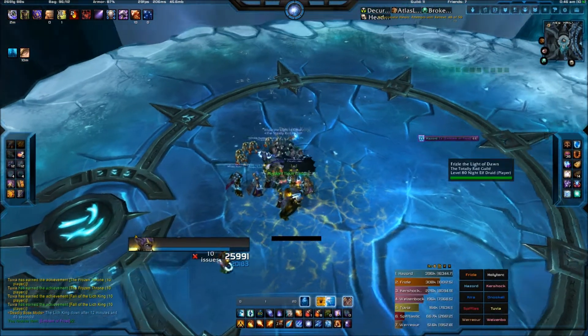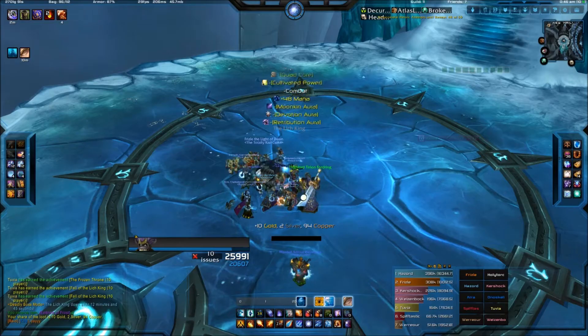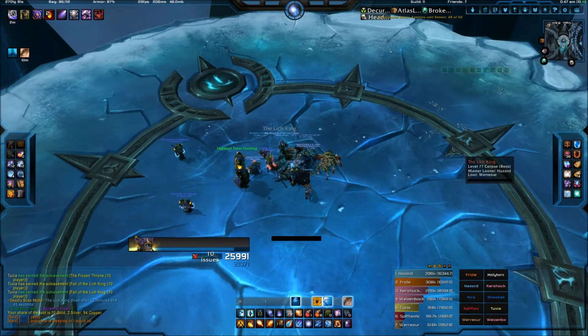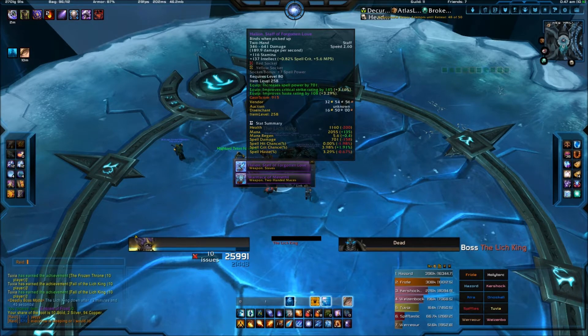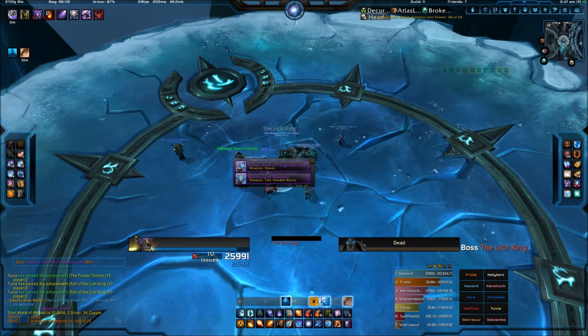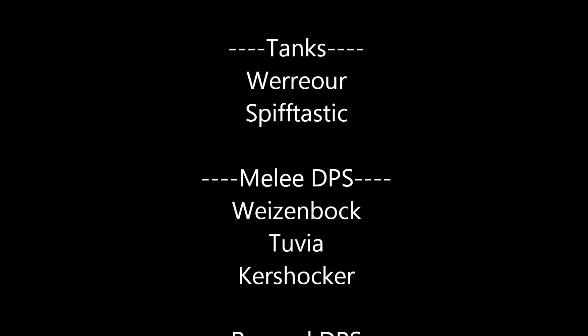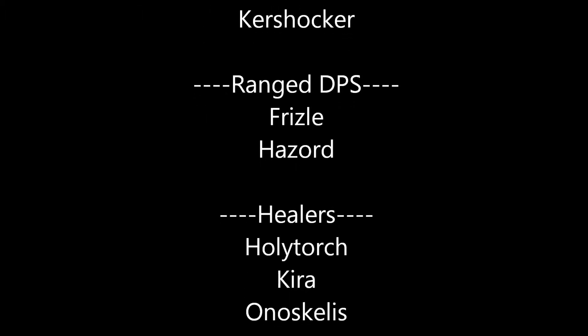We'll skip the movie and show you the loot real quick. Sadly, none of us really need much of it because we're all overgeared for this. There's the Staff and the War Mace. The Staff ended up going to our Shaman, Kira, and the Mace went to our Tank Warrior. I hope you enjoyed this fight — please check out the website when you have some free time. Thank you, and see you later.